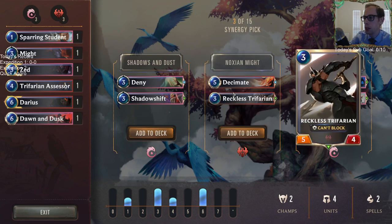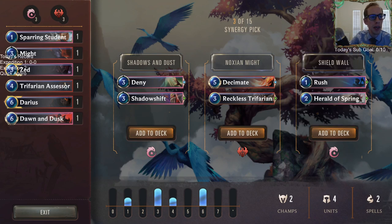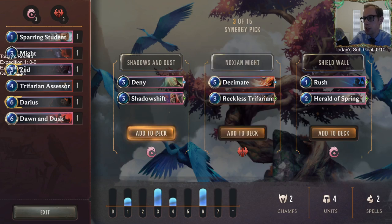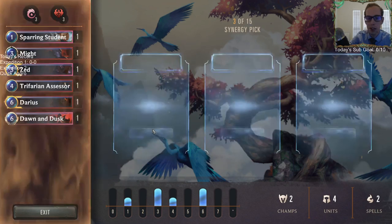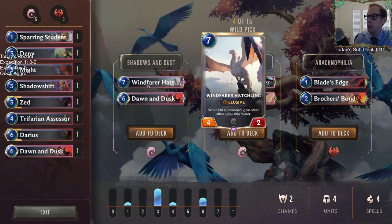Trifarian is just pretty awesome. Decimate is basically Lava Axe for Magic players — just not that exciting. I'm going to take the shadow shift bucket and get the Deny. Looking at our curve, we have three-cost cards, a four-drop, and a couple six-drops, so we definitely need lower-cost stuff.